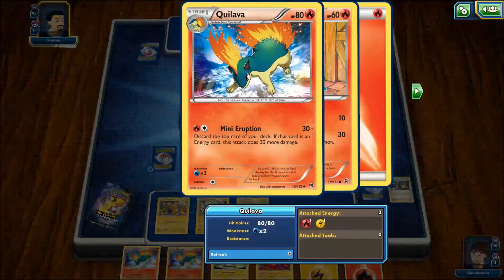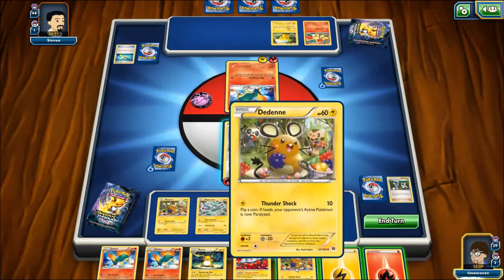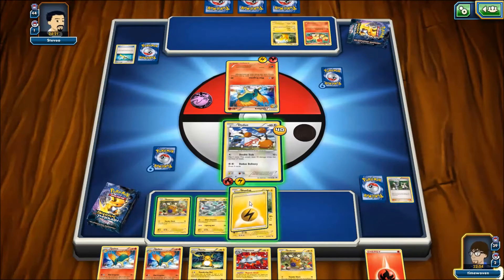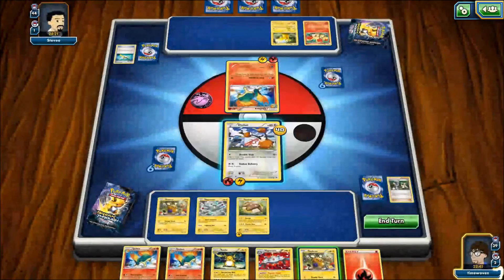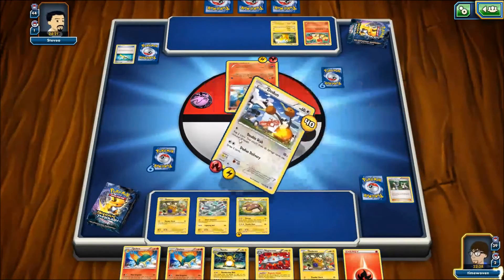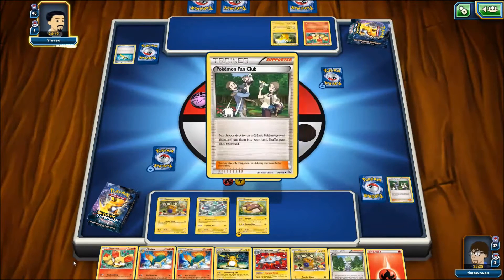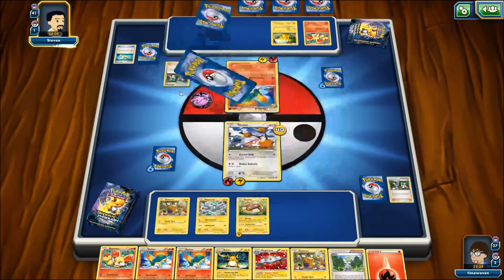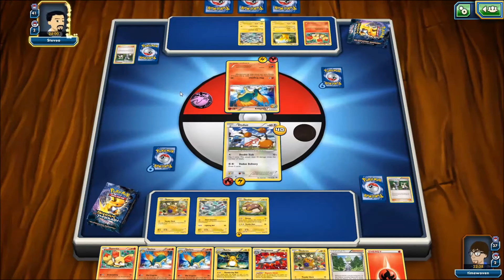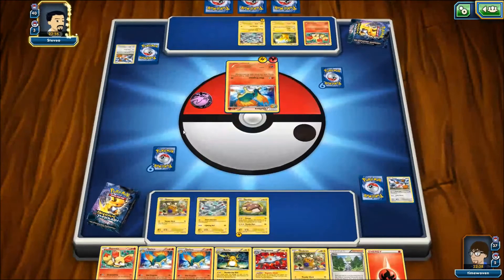He's got a Quilava now, which has Mini Eruption — discard the top card of your deck; if that card has an Energy, this attack does 30 more damage. He hit us but apparently didn't get it — he discarded a Super Rod. I'm not going to play the extra Dedenne since we already have one on the bench. I'm going to play an Energy on the Stunfisk and go for Doduo Delivery. We get a Wally and a Fennekin. He's getting a Smeargle and Magnemite — the Smeargle will help his Energy basis quite a bit. Without Typhlosion in the deck, Quilava is the best it's going to get.